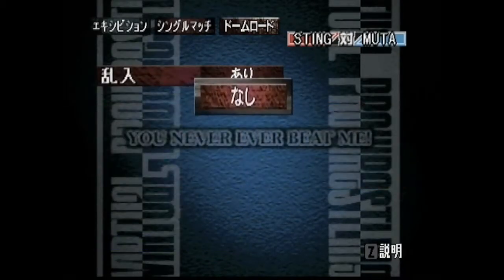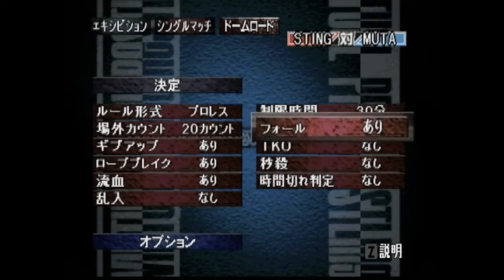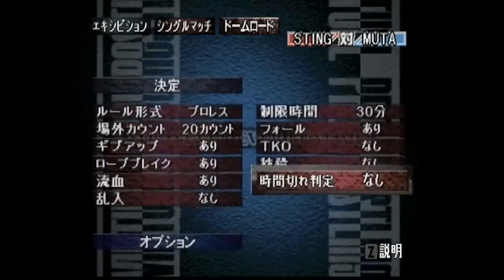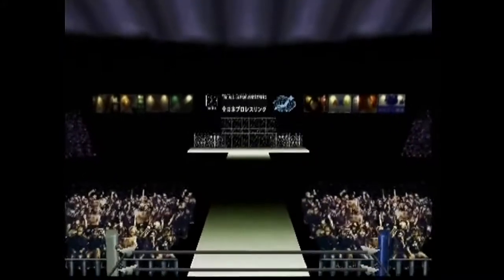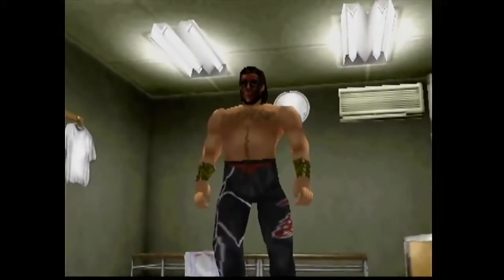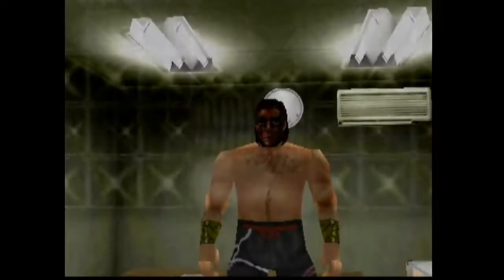When I do my created wrestler tutorials, you can go make them right away, or stick around and hear me talk about Sting in Japan for the next 10 minutes or so. I'm going to play a match with Sting against the Great Muta, and I chose Great Muta because Sting was big in Japan in the 90s — he was like a special attraction. I chose Sting to make in VPW2 because I was inspired by the upcoming Wrestle Kingdom 12 event that New Japan is putting on.